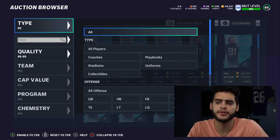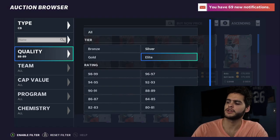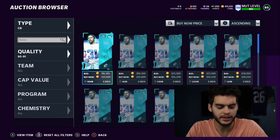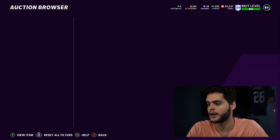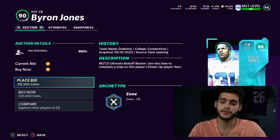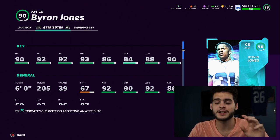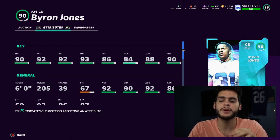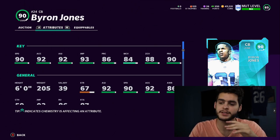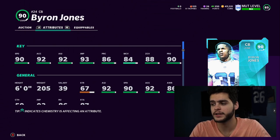For the last three years I've always powered up Aaron Donald and just gotten it out of the way. Next is Byron Jones, one of our recent Masters cards. The reason he's so great is his speed and zone press — he'll get to 91 speed powered up, with no sprint, or 93 acceleration. He has 93 agility and 94 jumping, and his play rec powered up gets to a 90.